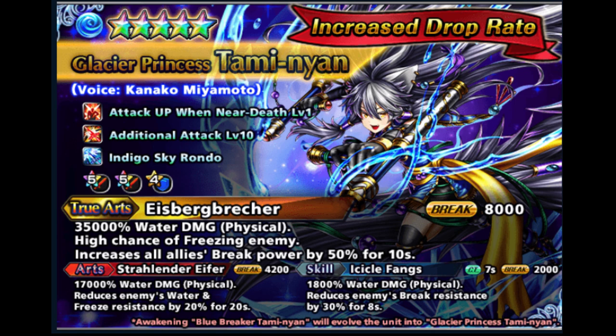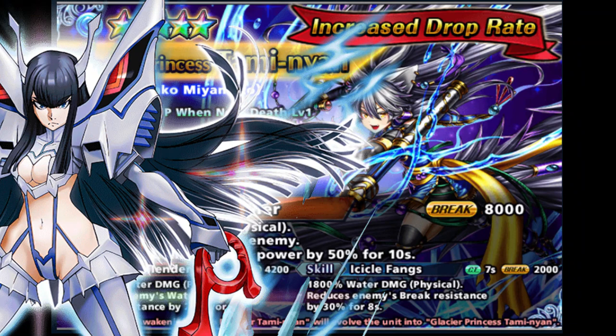Moving on to the new unit Tommy. Tommy is a breaker unit with a freezing kit. This is an outdated unit which is very old, and we already have Satsuki. They have similarities in breaking enemies, but in terms of damage and freezing I prefer Satsuki. To be honest, I'm not a fan of breaker units.